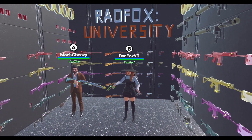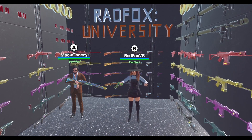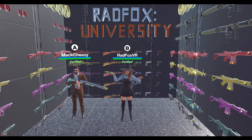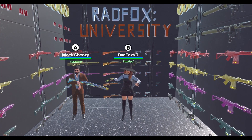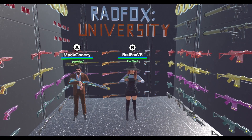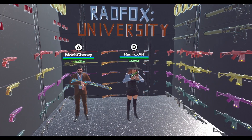That's all we wanted to show you today. The comparison table of how it was and how it is now is in the description. In the next videos I will show you how the damage drops off and what range every gun is effective at. Write in the comments if there's anything else you'd like to know. If the video was helpful, please like and subscribe — you can find more videos about Population One on my channel. Thank you for watching, bye!